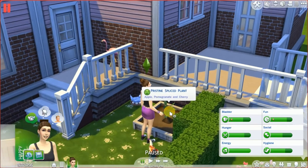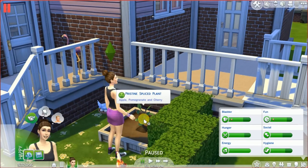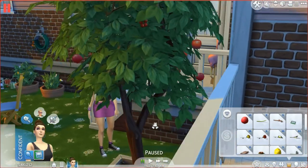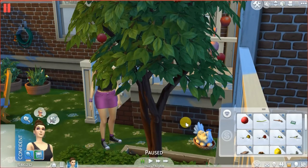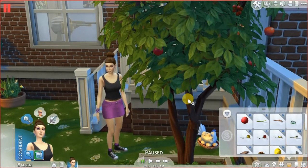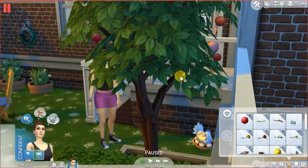Again you need to wait until it grows, and as you can see, apple, pomegranate, and cherry tree is shown when you hover over the plant. Finally my pomegranate tree grew and it is now in a harvestable condition — there are pomegranates, cherries, and apples on it. When you follow these steps you will be able to harvest these fruits too. Thanks so much for watching!